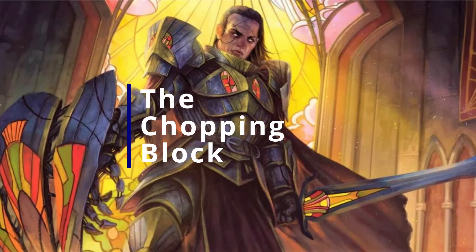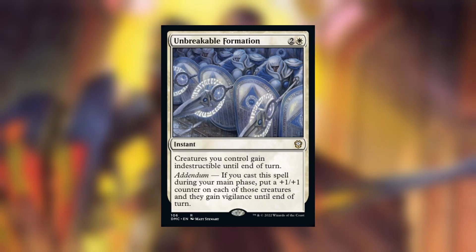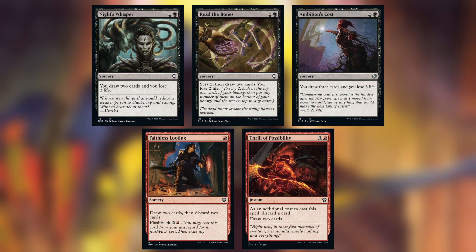Now let's talk about the cuts we need to make to add in these new cards. First, Alesha Who Smiles at Death — I'm not sure why she was included; there aren't very many creatures with power two or less, so this was an easy cut. Unbreakable Formation was cut because I wanted to keep the legendary count high. I replaced it with Lina and General's Enforcer. Moira Urborg Haunt feels like a lot of hoops to jump through. Knight's Whisper, Read the Bones, Ambition's Cause, Faithless Looting, and Thrill of Possibility were all cut — the red card draw effects felt minor, and I replaced the black ones with legendary cards that draw more.